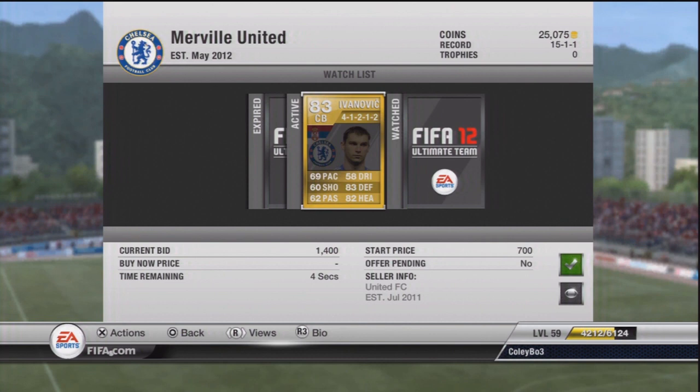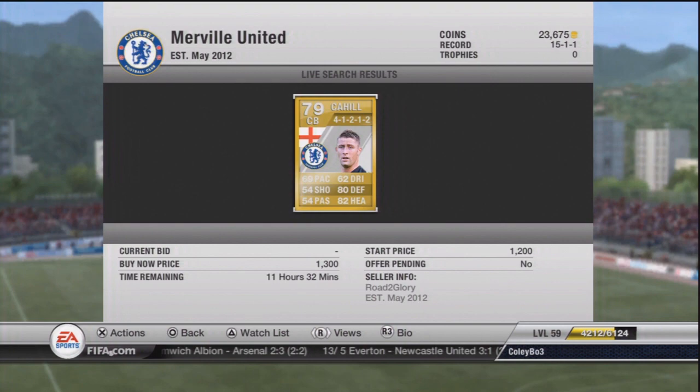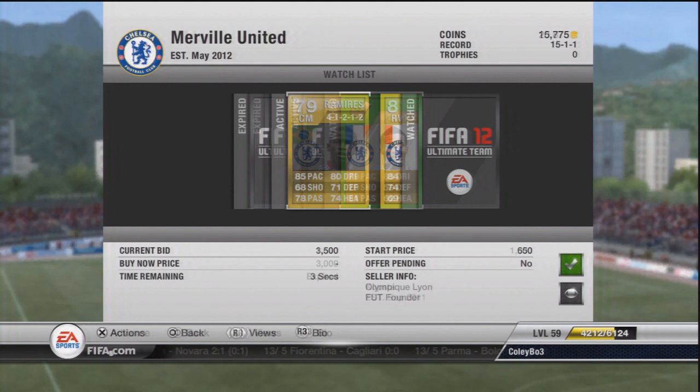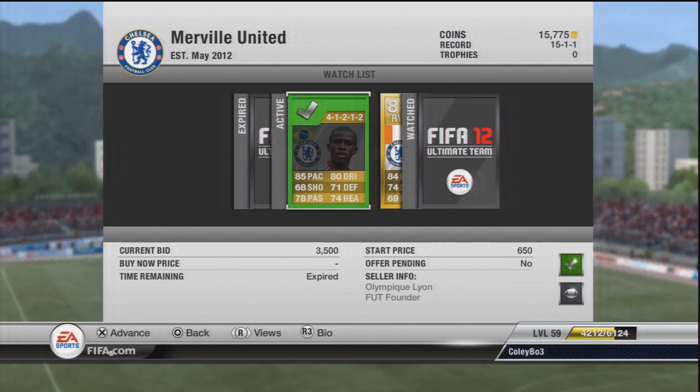I got Ivanovic in a 4-2-2 for 1,400 coins and Cahill for 1,300. Maluta was the third player I picked up, and I got Ramirez in CM in 4-2-2. I had to get a CM-to-CDM card, picked it up for 300 coins — very cheap.